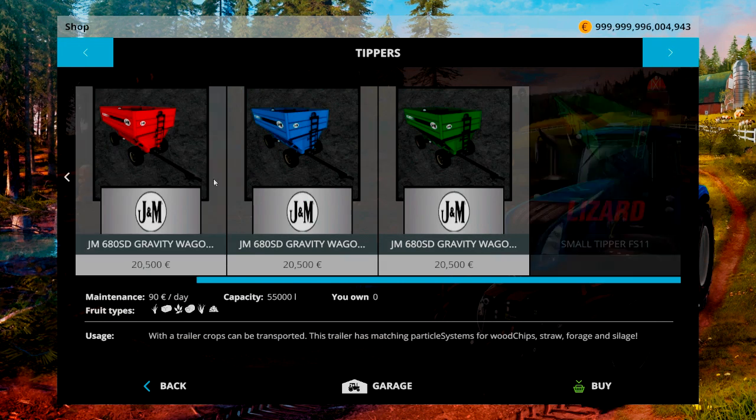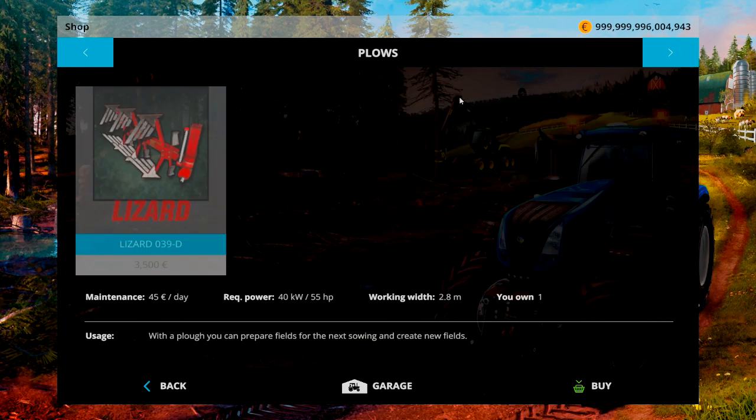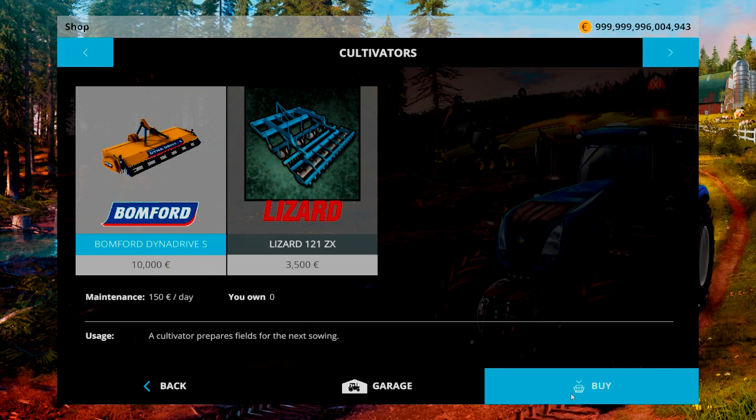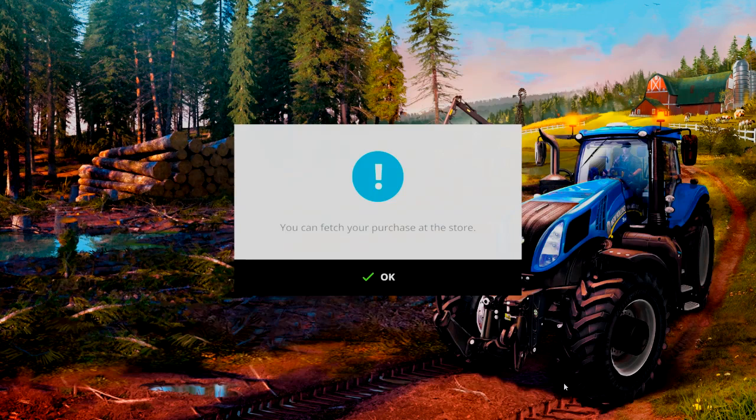Completely lost at the moment — well done, me. I've just downloaded these mods as well. First up, we have the Bomford Dynadrive S. It's a cultivator — it's actually a rotary plow, or a rotavator. 10,000 to buy, 150 a day to own. No idea how much power it requires, but I would guess a powerful tractor, something over 100 horsepower at least. I'd guess it's about 3 meters.